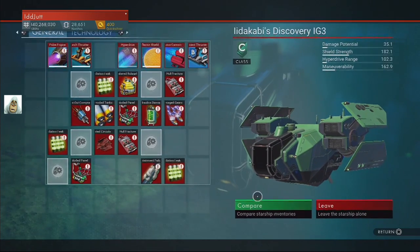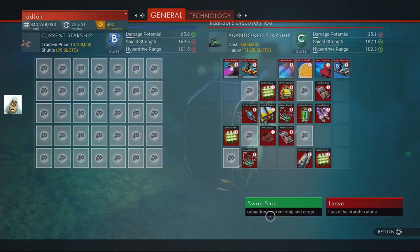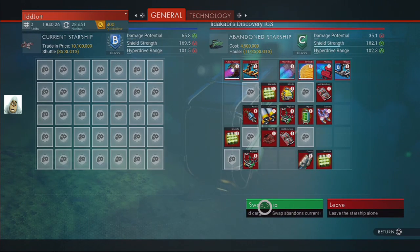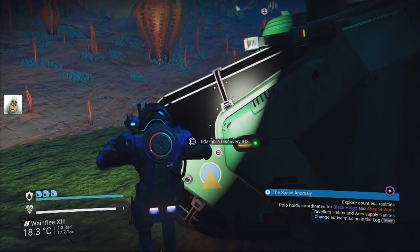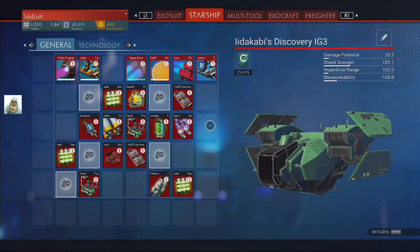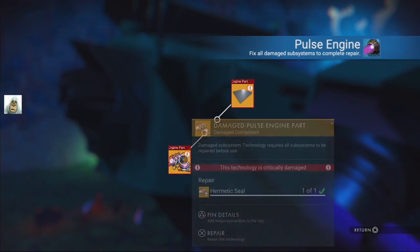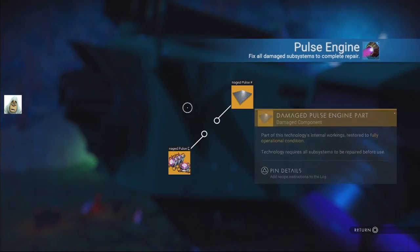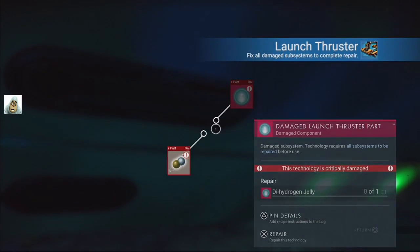I can't use this until I've repaired it, fixed it, or scrapped it - probably scrapped it. Compare it and we'll swap it with that one. That's now swapped. We need to repair it. We don't care about the shields underwater - the thruster needs doing. I had a couple of those on me already. Launch thruster - what does it want?